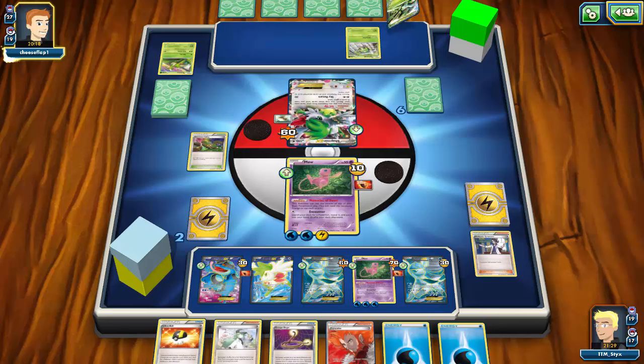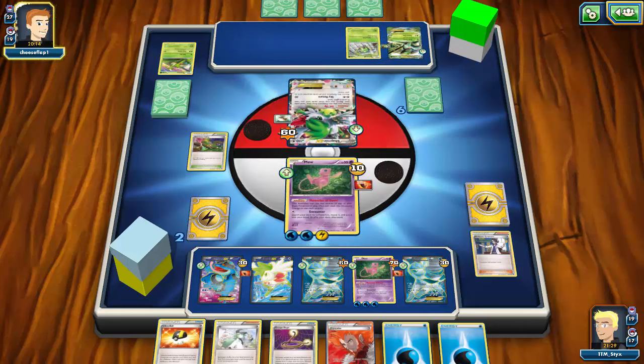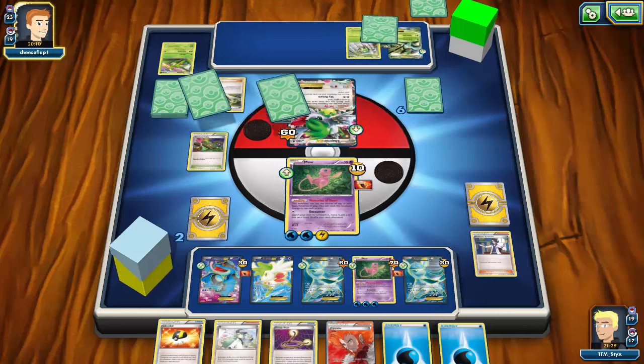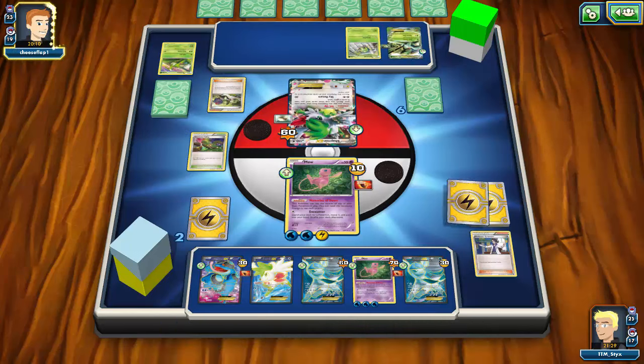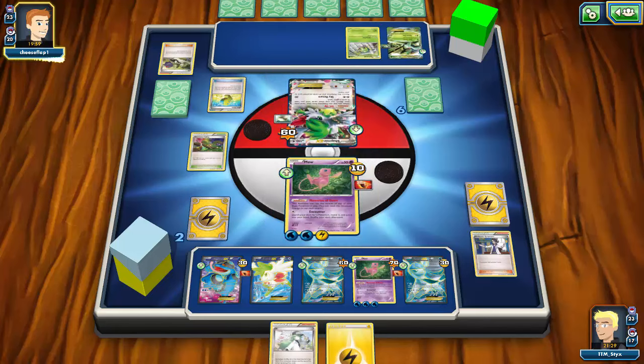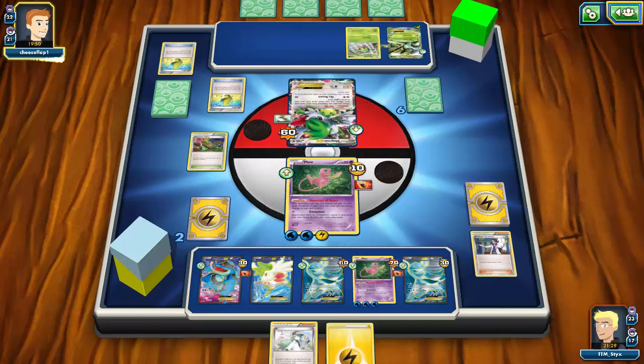My opponent has an N and a Sceptile Spirit Link — ah, I didn't know my opponent was running EXes, otherwise I would have kept my Regice, because that would have just shut down Mega Sceptile altogether. A little unfortunate. I even draw an N off my draw — that's annoying. But I'm still in such a great position that I don't think it matters. My opponent will be able to Sleep Poison me which could be bad, but as long as he doesn't get extremely lucky — flipping heads on Sleep Poison and me flipping tails on waking up — I think I'm fine. Even an Unseen Claw at this point won't be able to knock me out since my Mew has 90 HP.